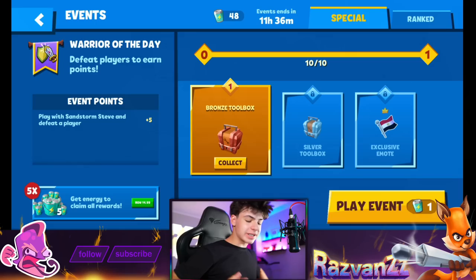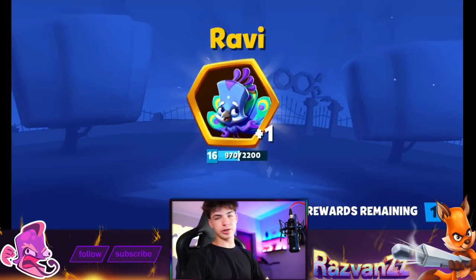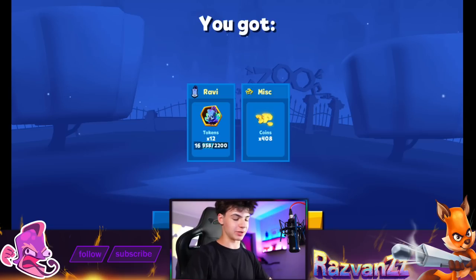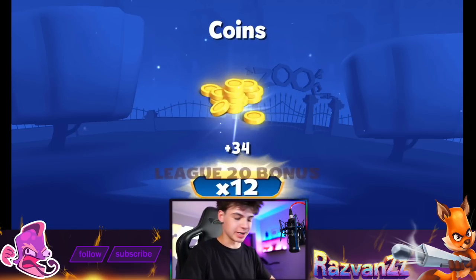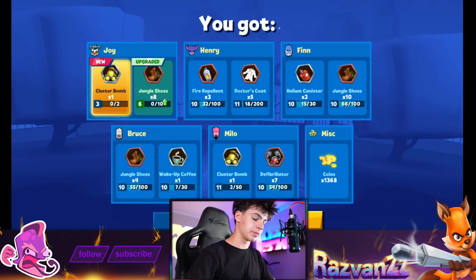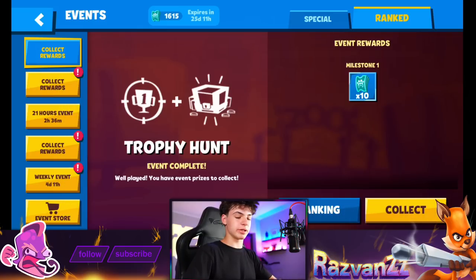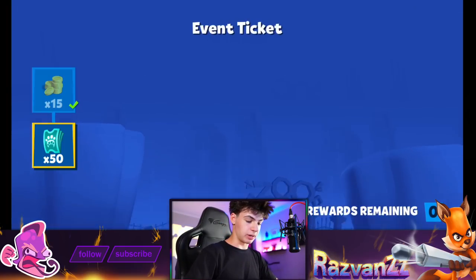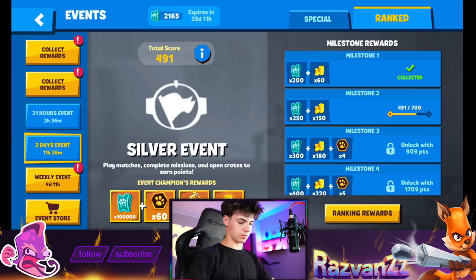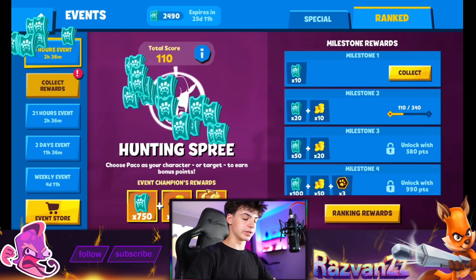Hey guys, welcome to a new episode on the channel. Let's get to it here in Zuба with the Warrior of the Day event, because today you have to play Sandstorm Steve and get some pretty cool rewards. With the bronze toolbox and the silver toolbox, in actuality they aren't that good — they're fine I guess. But I did play this for some reason, so let's collect our rewards. At the end of the day you can get a pretty cool flag emote, and I actually really like these. We have some quests to collect that'll come in real handy today.